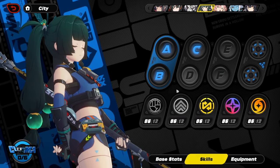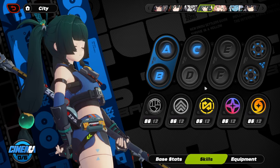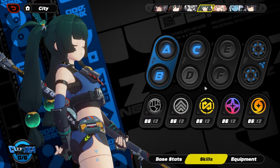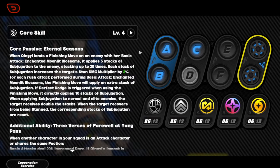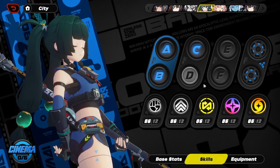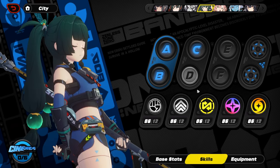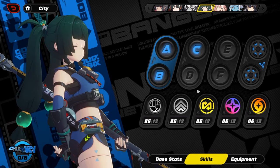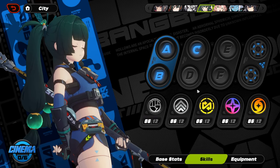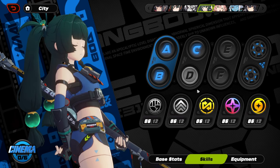For skills, I gave her level four core and level six skills. The minimal build for a character in this game is level five core and level seven skills. I underleveled her because she doesn't really need that much — I beat Shiyuu defense critical node on S rank with this exact Xingyi build at level six skills and level four core. That should give you insight on how broken she is.